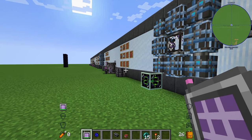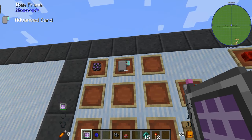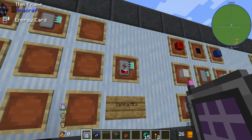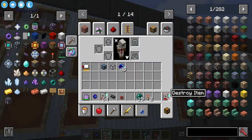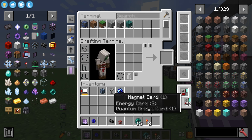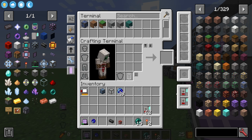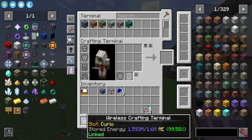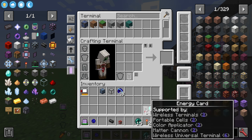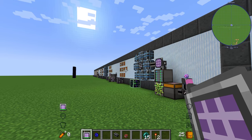When it comes to vanilla AE2, there's one more thing to show: the energy card. The energy card is made with an advanced card and a dense energy cell. You can put two of these inside your terminal, giving you up to 4.8 million AE of stored power with both upgrades. Without any upgrades, you'll have 1.6 million by default. That is everything for vanilla AE2.